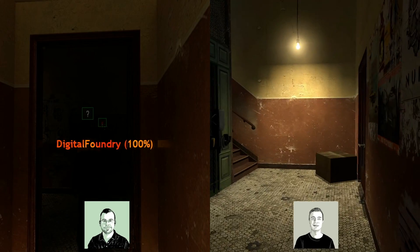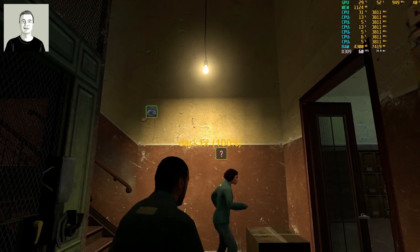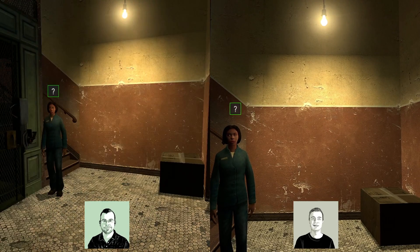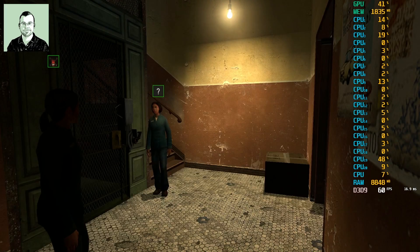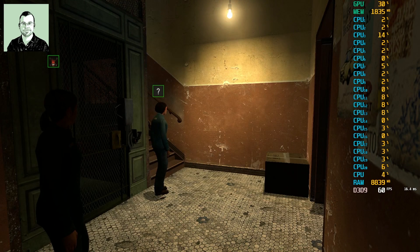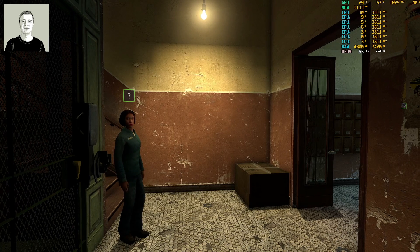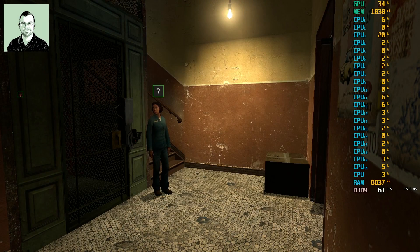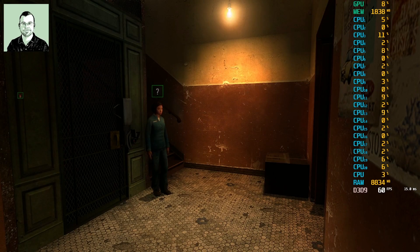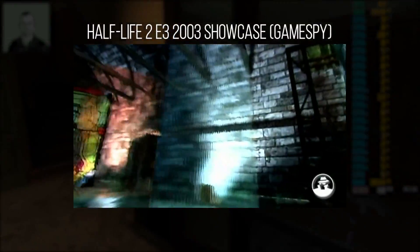This area should look really good with ray tracing because it's a confined space with lots of red — you're probably getting some nice color bounce. You can see it here: toggling RT shows a red hue appearing on everything from the light bouncing off the red paint. Without AO I'm not getting any of that. Also in the elevator shaft, with RT disabled it's improperly lit — turn it on and it goes very dark as you'd expect.